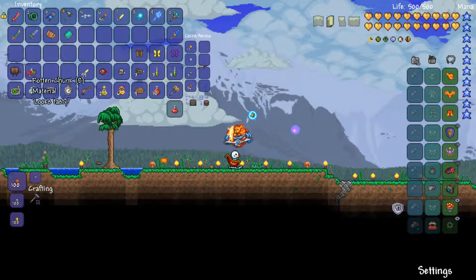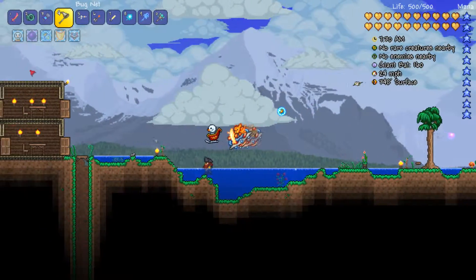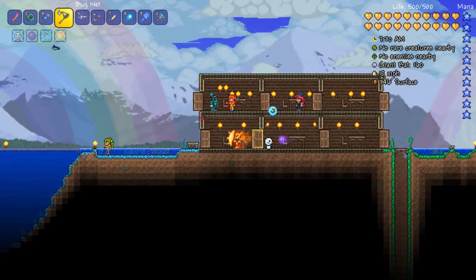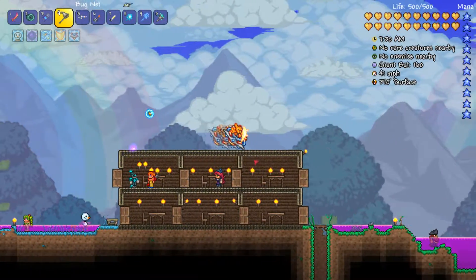I'd like a rotten juncture just so I can craft more Destroyer items, because farming the Destroyer will probably be very good for gold as well. It doesn't look like we have the goblin tinker here.